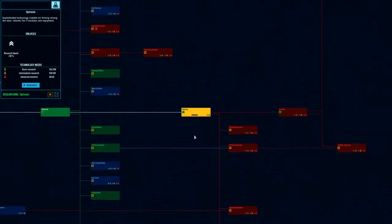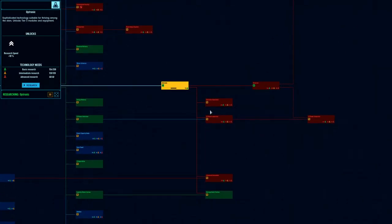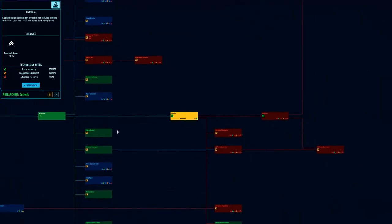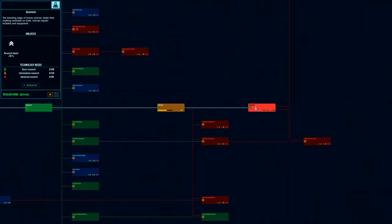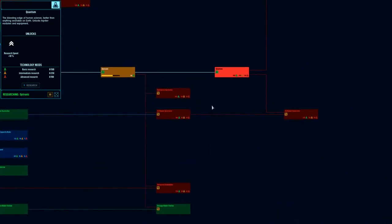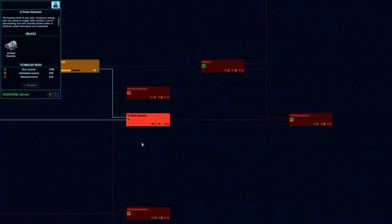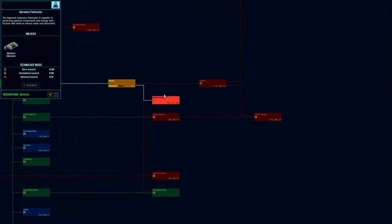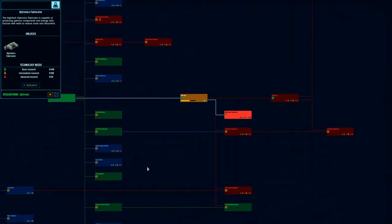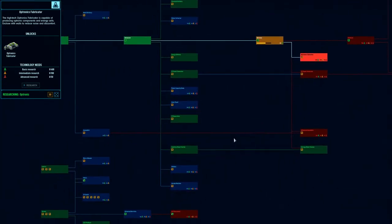Trying to get the optronics going — that'll open up better, more efficient power generators. I probably need to get my solar panels going. But I really need to get my quantum production going. I need the optronics fabricator, I need the advanced assembler — mainly I need the quantronics fabricator. Well, where is that? Oh, this makes all the good stuff — okay, that's what I need.